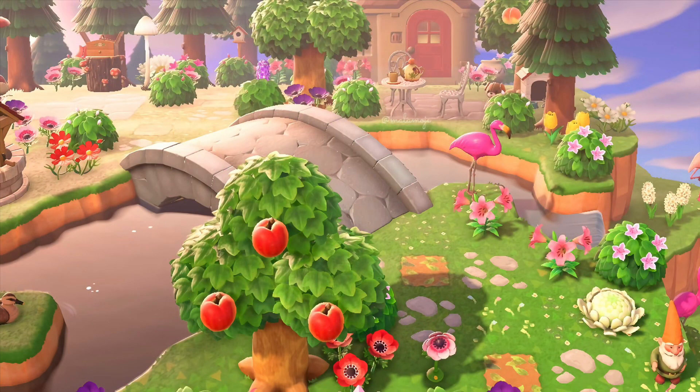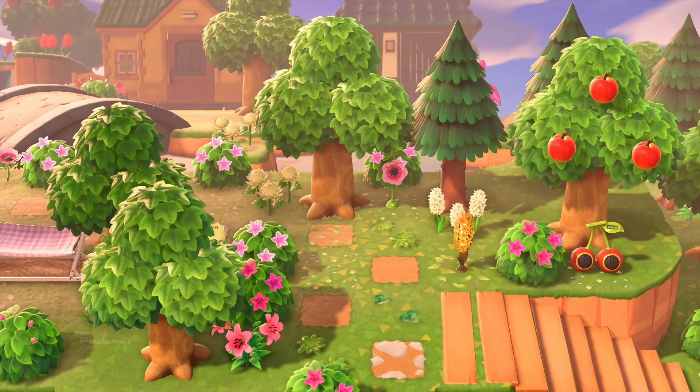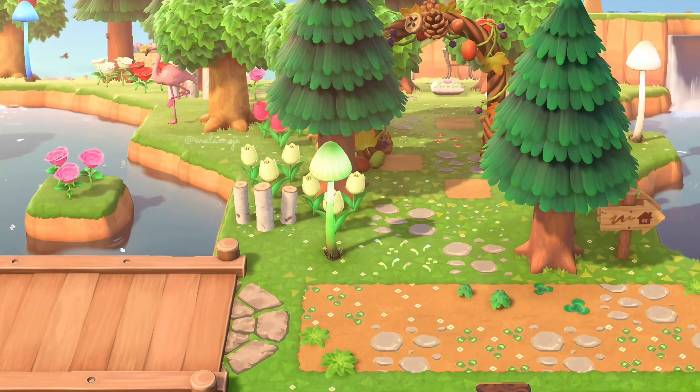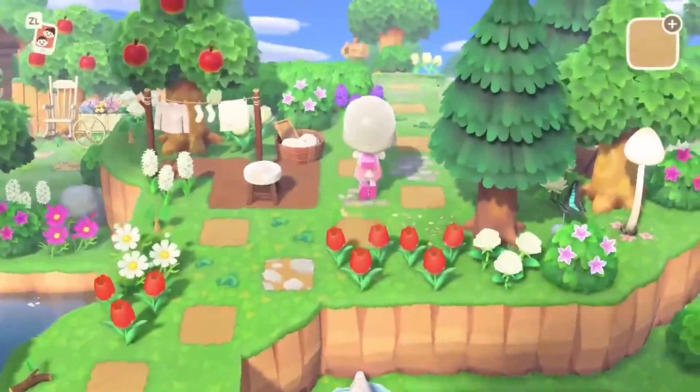Another fun idea is to add bridges on an angle — it really changes the space. Another thing I love to do is use water as pathways, as shown in some of my other videos. Thank you for watching, and if you have any more ideas, please comment below.